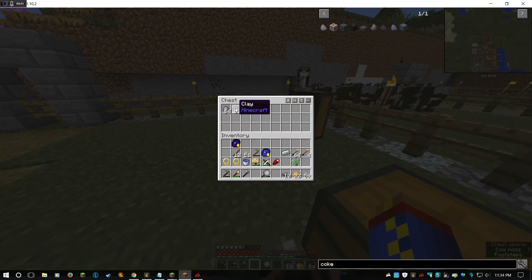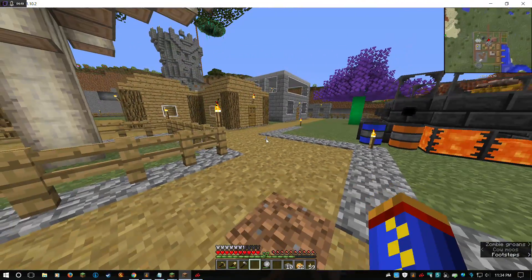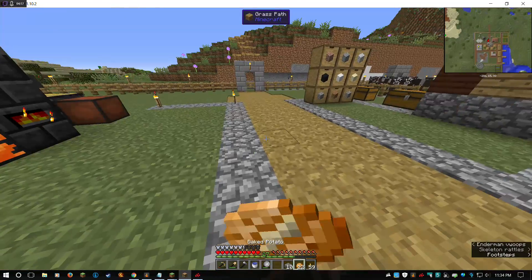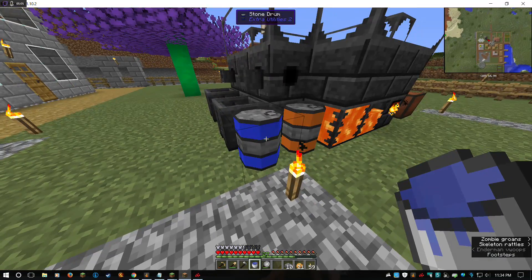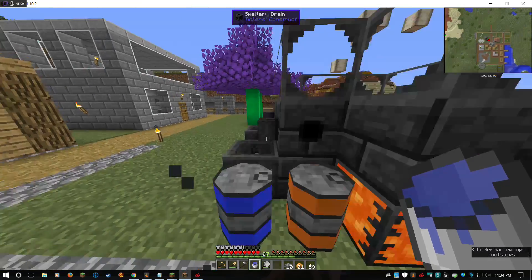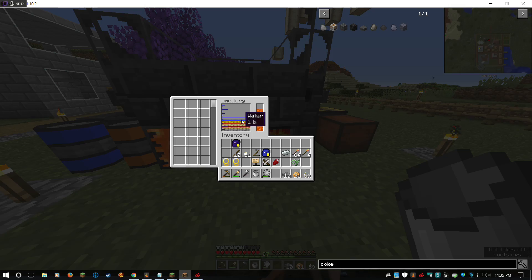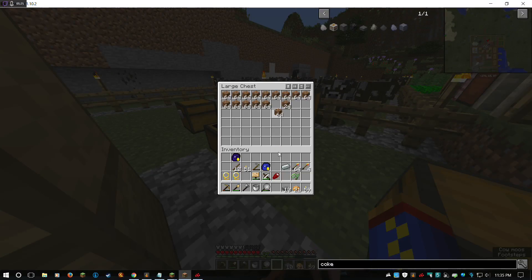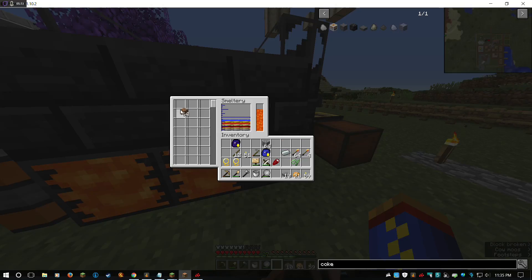There are a couple of things we're going to need to do, one of which is get some clay or make some clay. One of my subs mentioned that you can make clay in a smeltery, so that's what I'm going to show right now. First we need some water — that's why I got a stone drum full of water. I can just put it in from there. So now we've got some water in our smeltery, one bucket's worth. We get ourselves some dirt and some cobblestone, place one piece of dirt and one piece of cobblestone. I believe it's a one-to-one in here.